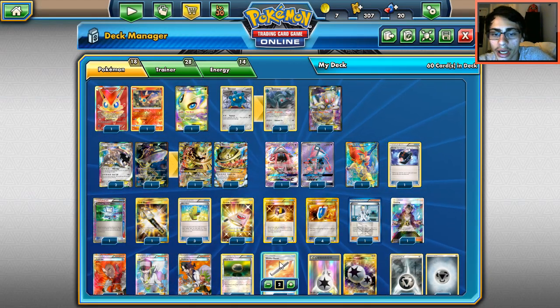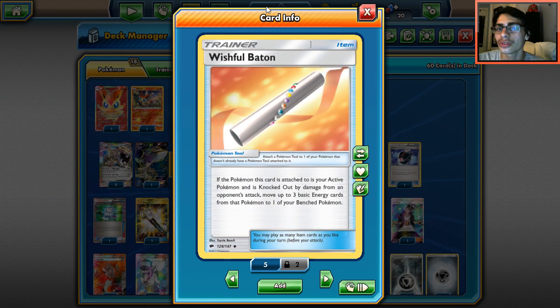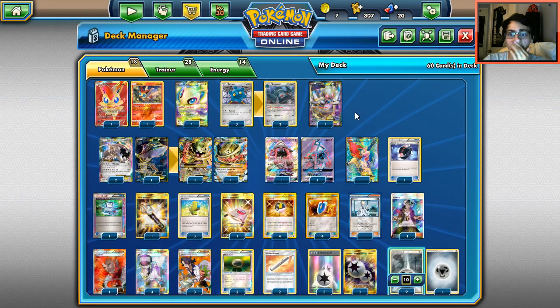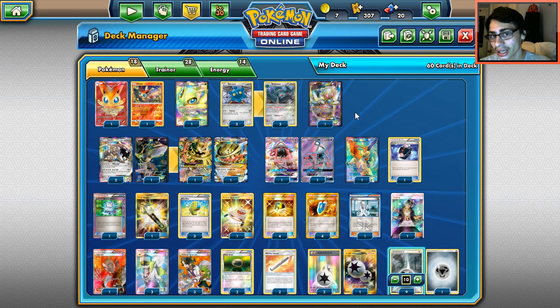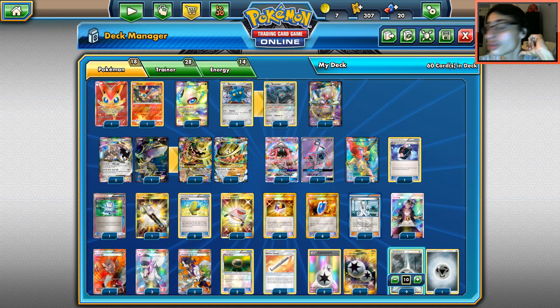Two Float Stones for Keldeo's Rushing In. Two Wishful Baton over Spirit Link or Choice Band — Steelix needs five energy and that's nuts, so Wishful Baton lets us continuously attack every turn even if it gets knocked out. Four DCE since Steelix desperately needs it. Ten Metal Energies total — maybe you could go nine and fit in another Battle Compressor or AZ, but space is tight.